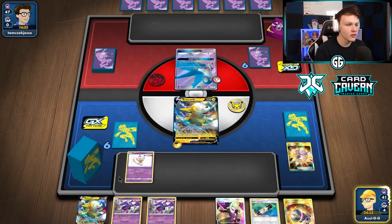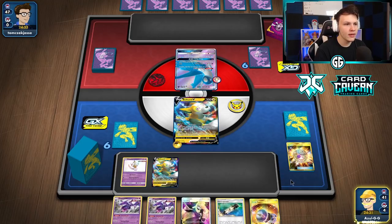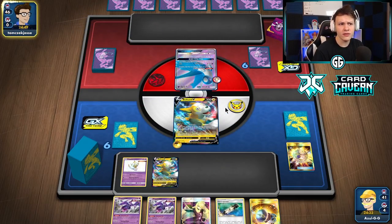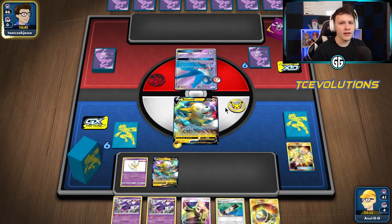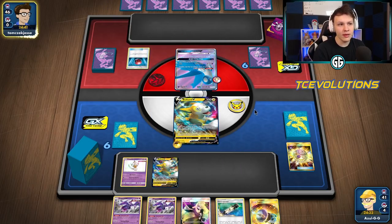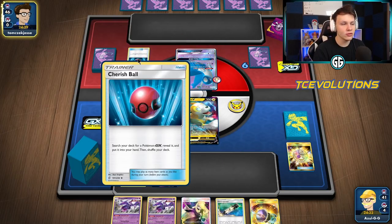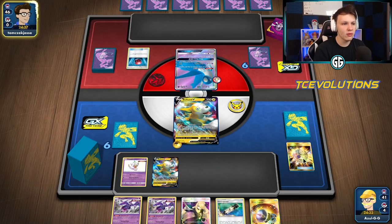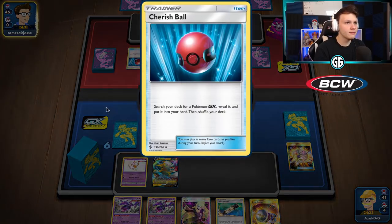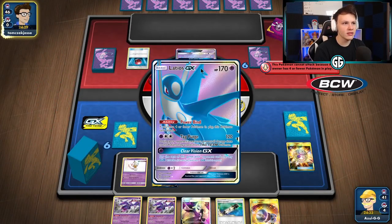Probably grab the Naganadel — yeah, Treasure away the Lightning Energy, get one Poipole out. Not a ridiculously fast start. Going to bench the other Bolteon and pass. Gladion's GX — you don't see him very often anymore. Looking at what our opponent's playing, there's a Cherish Ball. I'm gonna guess Mewtwo Malamar, we'll see if that's true. Actually it is Mewtwo — there's a Cherish Ball, looks like a lot of GX starts.